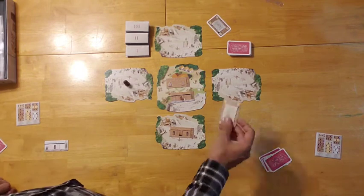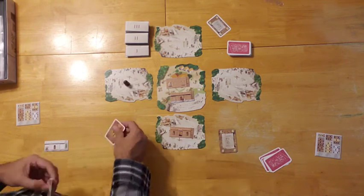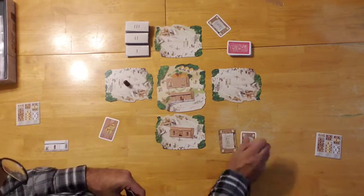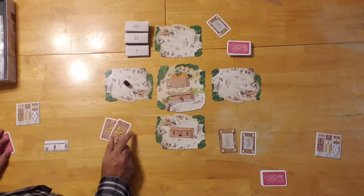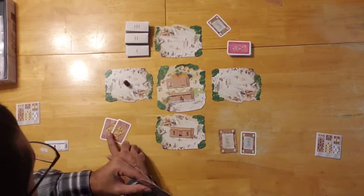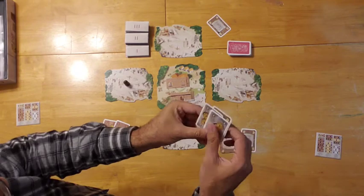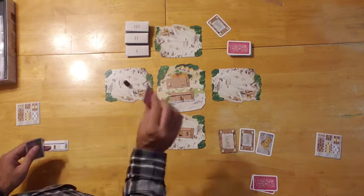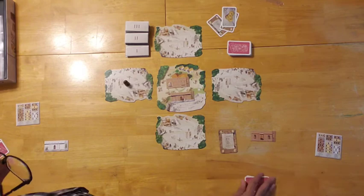The second player is the active player so they start with the certificato card as their opening bid of three. The first player plays a four to raise the bid, wanting to make them pay. Then the active player raises further with a two, bringing the bid to six. The first player raises to eight, but they're now committed to gray cards. The second player commits to gray, raising the bid to nine. The first player cannot match that and must pass, taking back their money. The second player pays and acquires the tile.